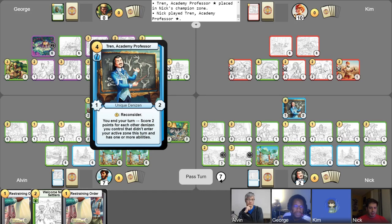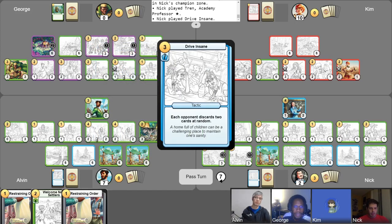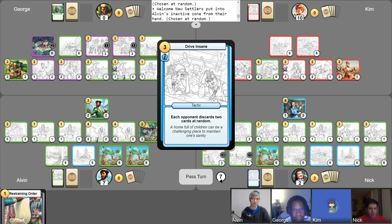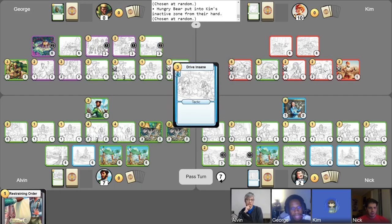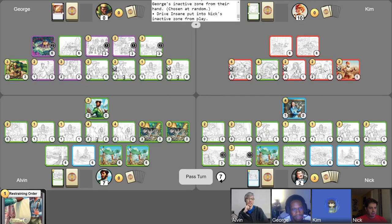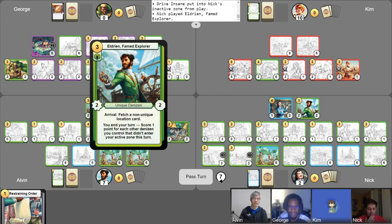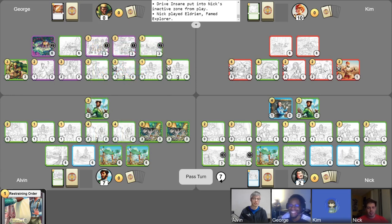I will play Thrive Insane for three — maybe yank out your last remaining juicy cards. You got rid of my Eldrion! That was my point winner. With that in mind, my last move will be to play my own Eldrion. Here's final five plus six — you convinced me to just gain more points this turn. So eleven. Double up on those points. I'll use the Arrival first.